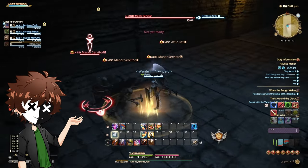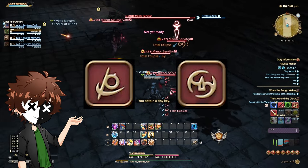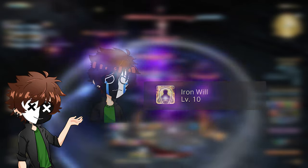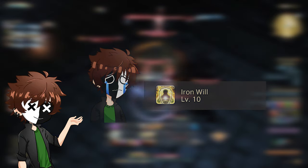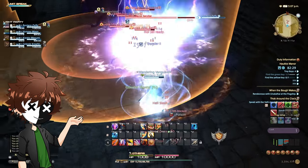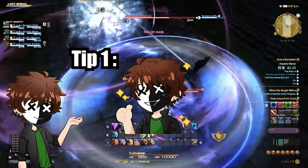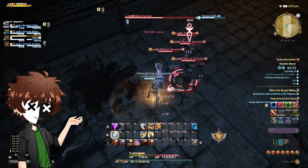Your tank stance will draw the attention of any enemy you hit onto you instead of the real big hitter. You might forget it — waiting until level 10 on Gladiator for Iron Will can mean you forget about it before your first dungeon with people. As long as you refer back to tip number one, this problem shouldn't last too long. Remember to toggle it on before engaging in combat to maintain enemy aggro.